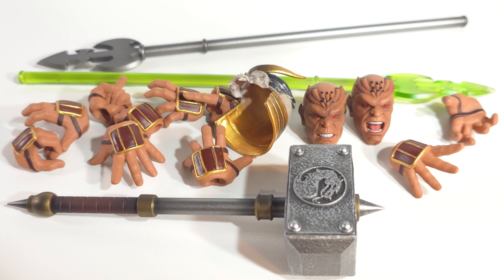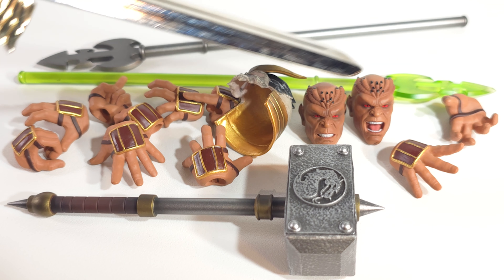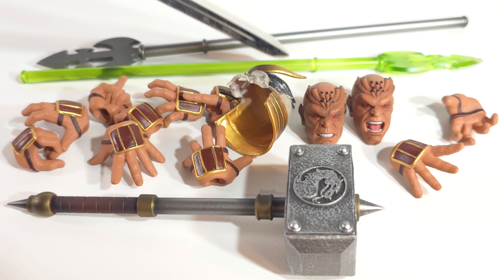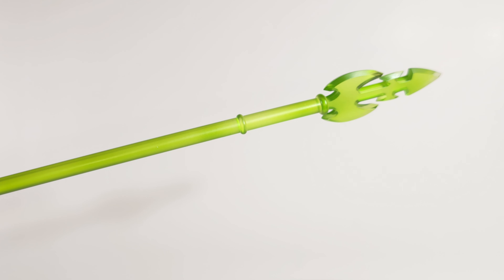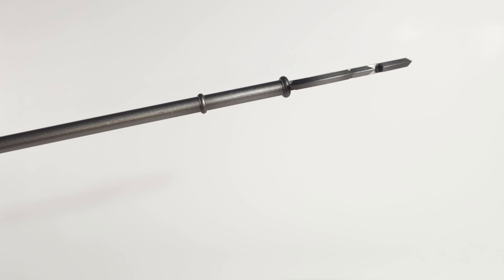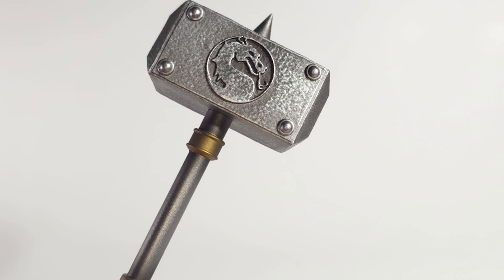Accessories — we got a lot going on here. We've got his sledgehammer, we've got his bone skull helmet, two alternate heads, a bunch of hands, his powered up staff, and his regular solid state staff. There's the powered up version. Normal. That's a hammer — man, that is solid. It is heavy.